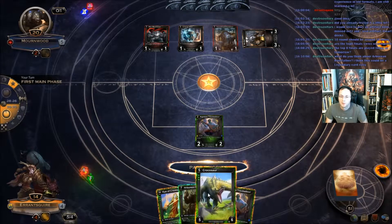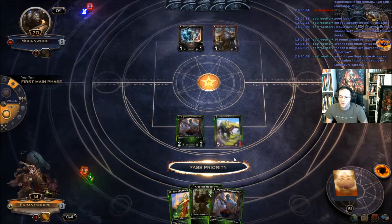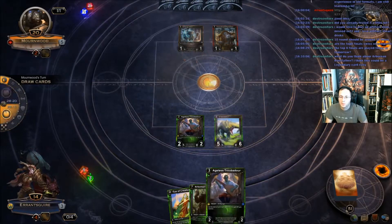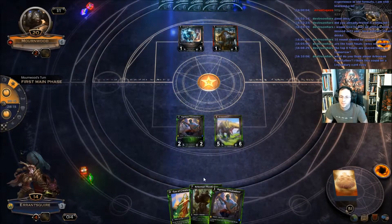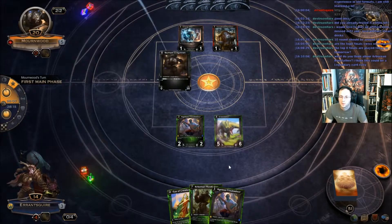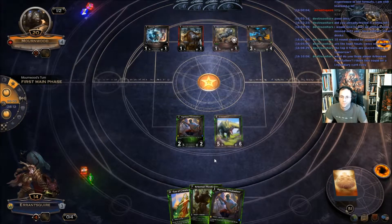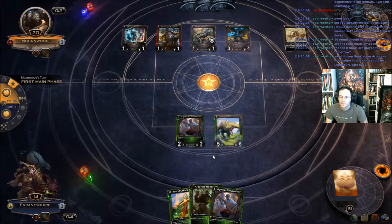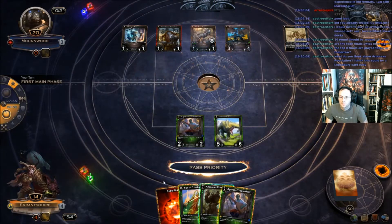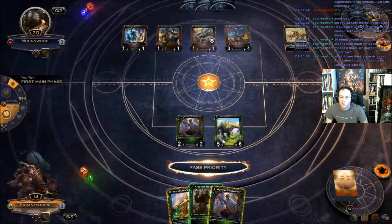Double Ageless — so there you go, Crocosaur. We've got Ageless to make a Crazy Go Nuts Eye of Creation eventually. We'll probably play Ageless next turn. Actually, next turn if we play Ageless and then if it stays in play, we can play Rootfather the following turn. Actually, we can just play Rootfather now.